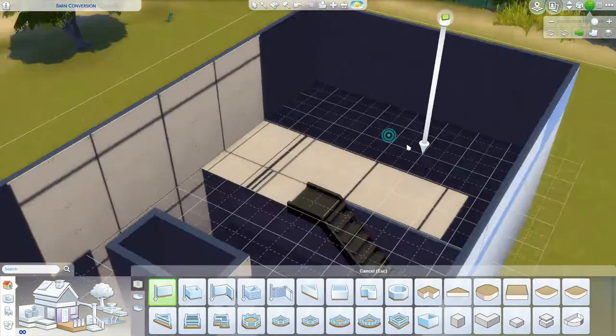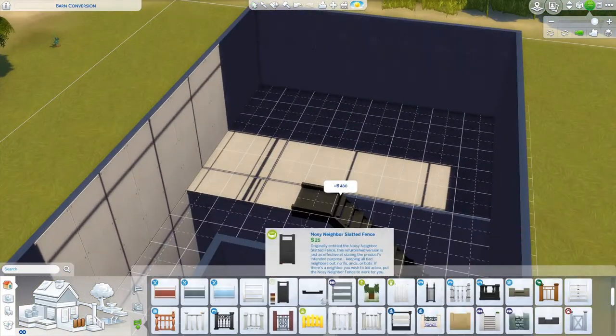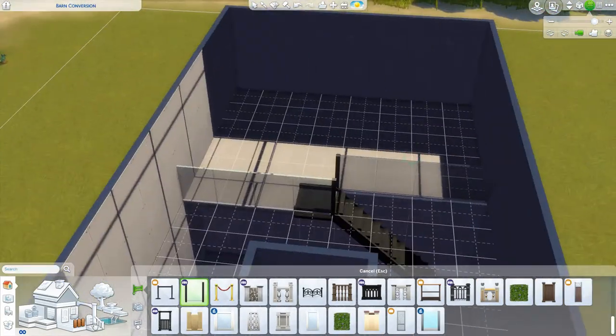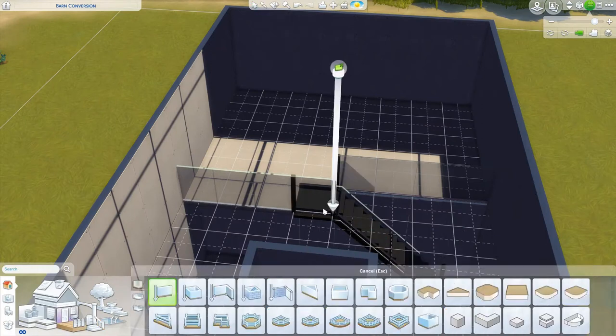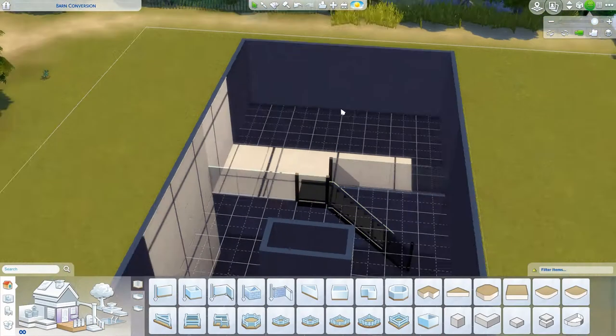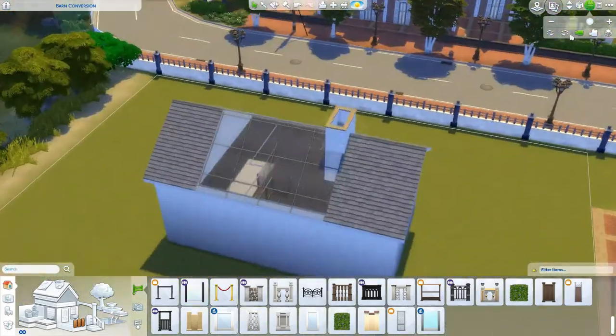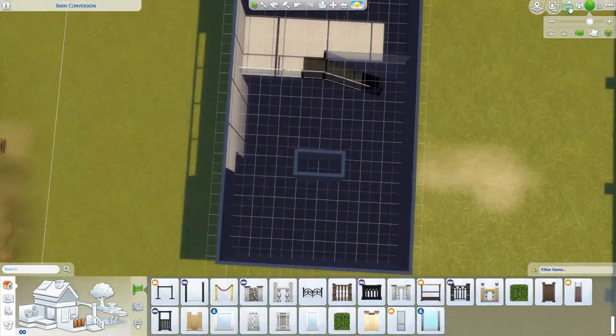There's a contrast between the really old, farmy, rustic barn shape — the wood and brick — and then a lot of glass and black lines to contrast with that. It's just been modernized and made into this amazing home instead of maybe being demolished.